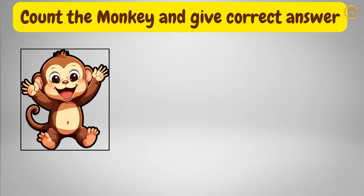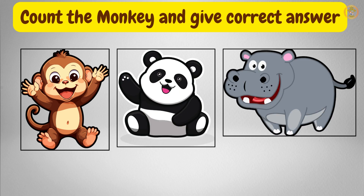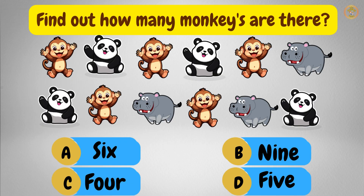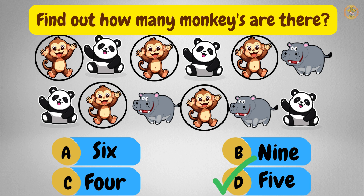First we have monkey, panda and hippo. You have to count the monkeys and find out how many monkeys there are. That's right! One, two, three, four, five. We have five monkeys.